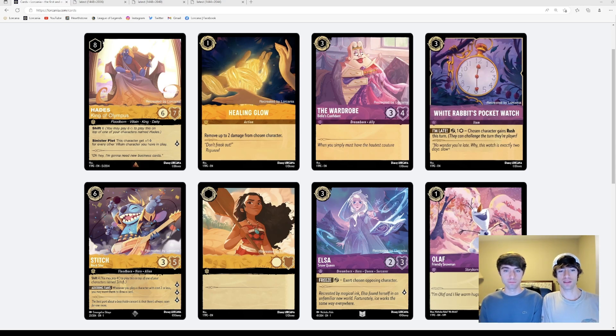Stitch is another interesting one. His effect is what we feel is a redundant effect — if you're playing a character that costs two or less, you can exert them to draw a card when you have Stitch. But when you exert them, we feel that would only trigger off of one of your Stitch cards, and then it's already exerted so you can't trigger it on the next Stitch. No matter how many Stitches you have, you're going to draw one card off this effect one time whenever you play a two-cost or less. So having two Stitches doesn't help you in any additional way.